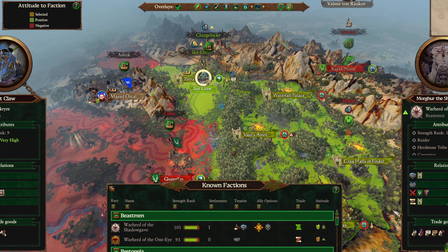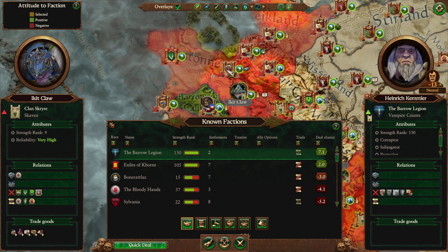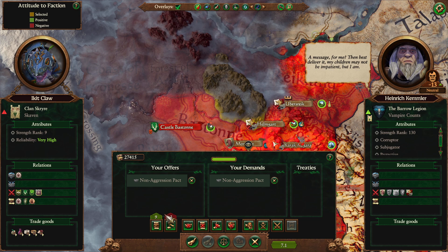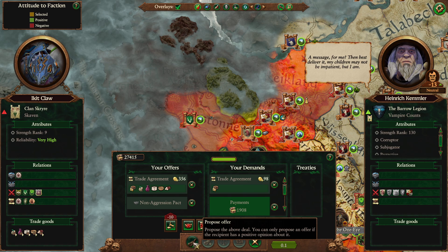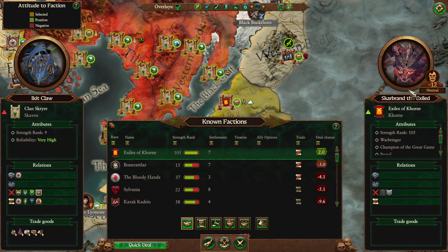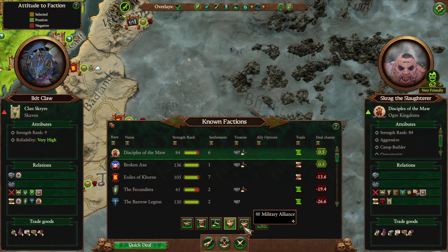Unless we want to do something else with diplomacy. Mbaro Legion — it may not be a great idea to ally with the undead, but they could give us decent stuff for a few turns, and we can always betray them later. We're Skaven after all. Let's take it — they're fighting factions that will always hate us anyway, so it's kind of irrelevant. We'll do the non-aggression pact. Exiles of Khorne are fighting the Harbinger of Disaster, so we'll ignore them for now, though their dislike of us is growing.